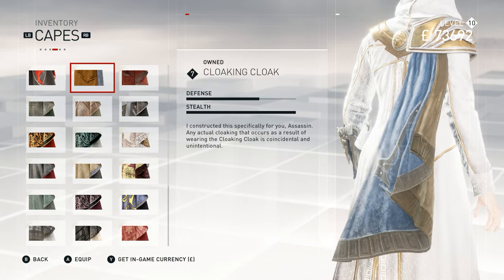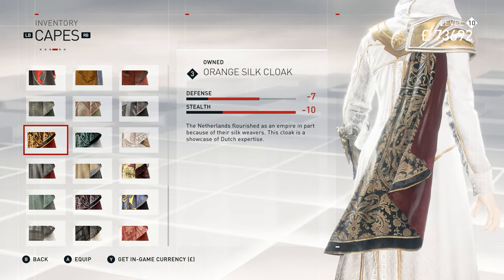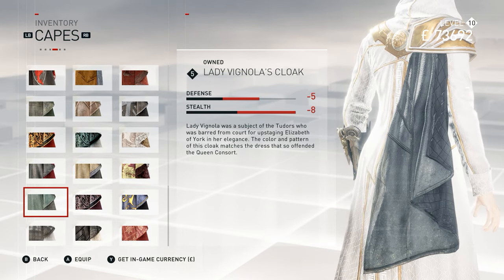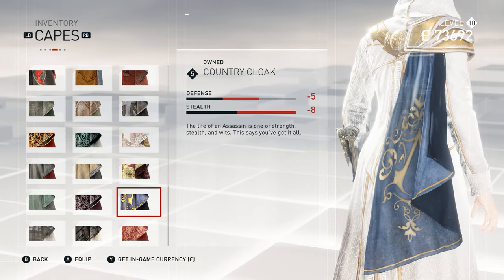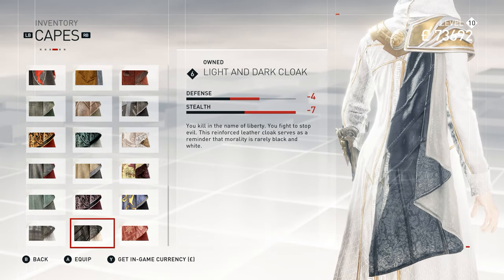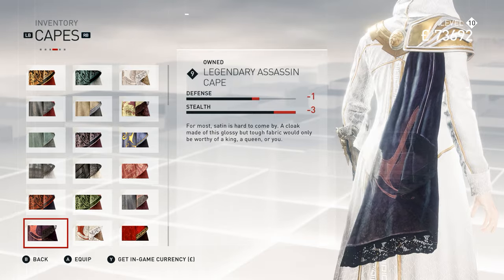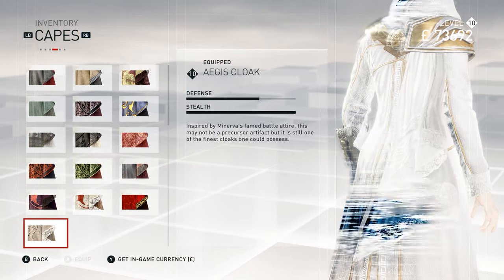Moving on to Evie's capes: Count's Cloak, Cloaking Cloak, Red Cloak, Thrifty Cloak, Hunter's Mantle, Blackjack Cloak, Orange Silk Cloak, Out of the Blue Cloak, Killer's Lace Cloak, Crimson Wing Cloak, Patchwork Cloak, Eagle Dive Cape, Lady Vinola's Cloak, Stormy Night Cloak, Country Cloak — included in the Dreadful Crimes DLC — Cloak of the People, Light and Dark Cloak, Gold Red Cloak, Flame Silk Cloak, Emerald Isle's Cape, Lady Sorelly's Shawl, Legendary Assassin Cape, Cloak of Victory, Royal Cloak, and the Aegis Cloak. These two are the same but this one suits the outfit.